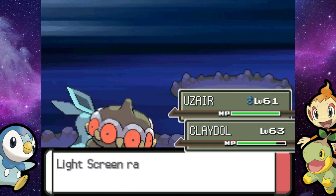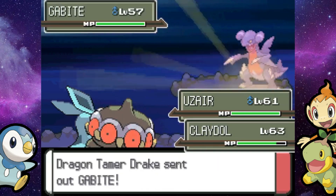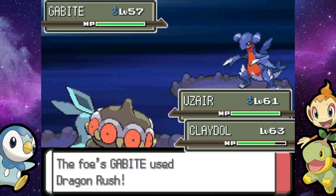If it was a Dragonite, then Ice Beam would be quad effective — it would do even more damage to those stupid Dragon types. Yeah, hopefully this is showing y'all that Ice types shouldn't be underrated — they're very useful typings.